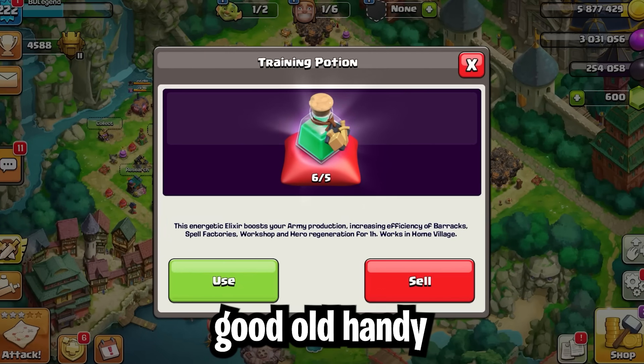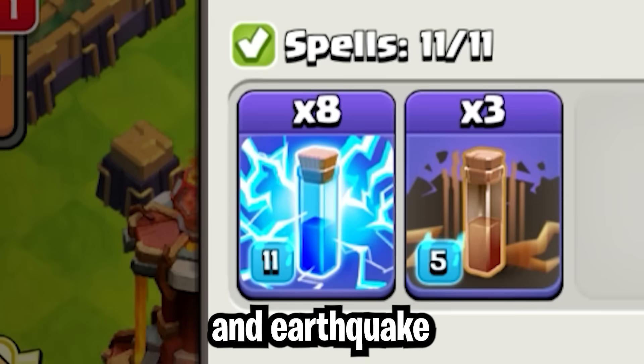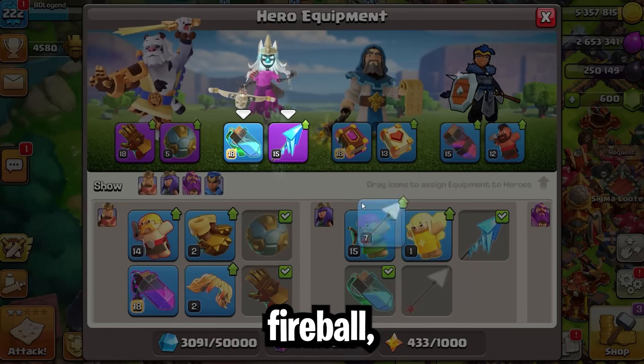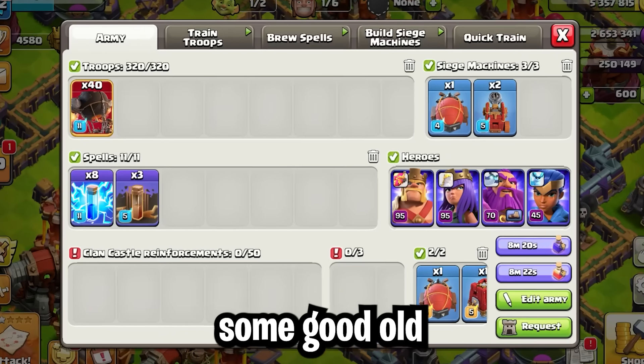First, pop a good old training potion. Next up, queue up some lightning and earthquake spells, and of course the rocket looms. Put the giant arrow, fireball, spiky ball, and rocket spear on your heroes, and also train up some flame flingers.